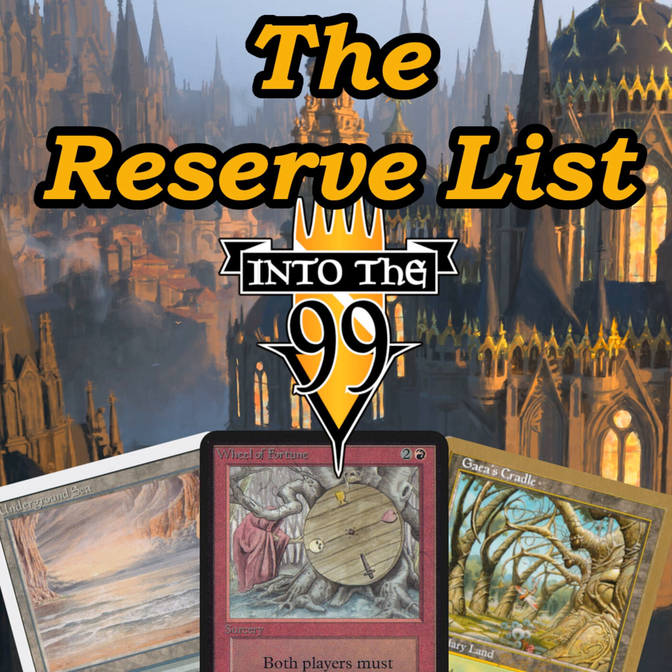People are printing counterfeit cards and Wizards is eventually going to have to address it — you're never going to stop people printing $5 sets of dual lands that look functionally the same until you yourself start supplying those dual lands again. Those counterfeit cards are really dangerous to new collectors and new players who don't understand the difference. If they were to break the reserve list tomorrow and print product that has these cards in it, you could not keep boxes in stock. If you put dual lands in boxes as box toppers like Inventions or Invocations style, they would pre-sell out before the whole set was spoiled.